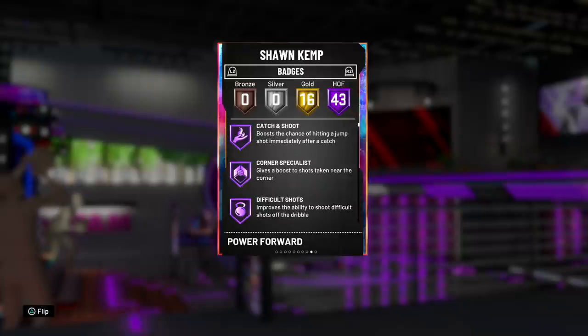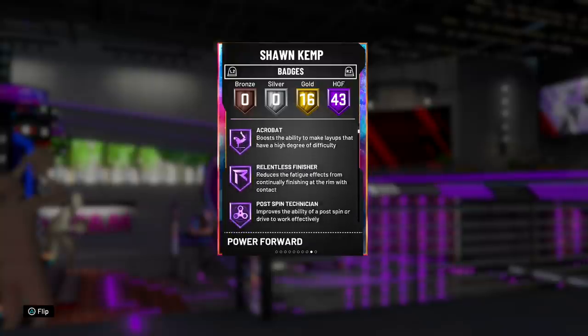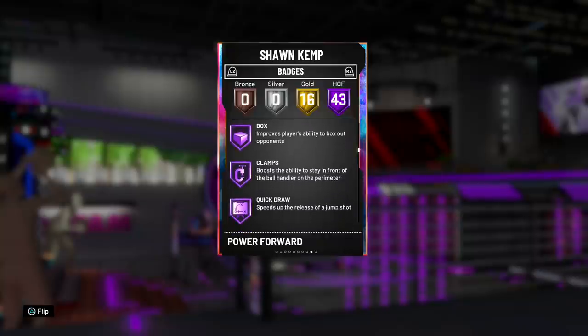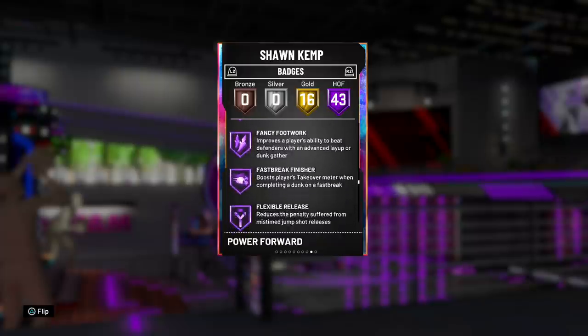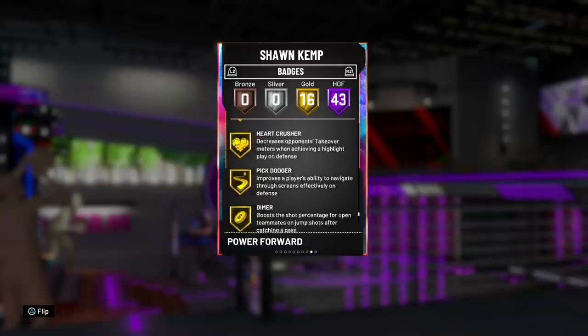Diving into the badges, he's got 43 Hall of Fame badges with 16 gold badges — very solid. You got catch and shoot, difficult shots, brick wall — super good for the pick and roll — relentless finisher, post spin technician. He's also got Hall of Fame range extender, which every card seems to have. I love the Hall of Fame clamps and quick draw. Intimidator, moving truck — he's got all the essential badges. Love the Hall of Fame rebound chaser too, because not many power forwards have that at Hall of Fame. Pro touch, deep fades, downhill, quick first step. It's all really looking good on paper, but I really want to see how this translates online.